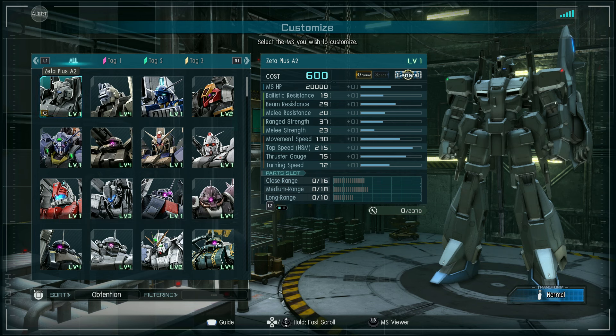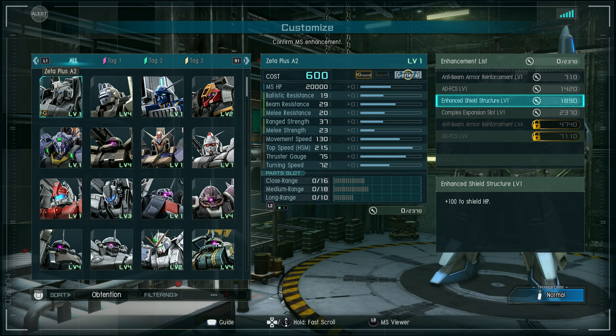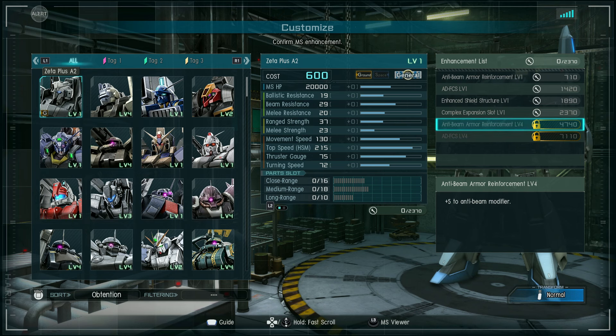It has 16 close range slots, 18 medium, and 10 long range slots. At 710 enhancement points you get an extra point of beam defense; 1420, an extra point of range strength; 1890, an extra 100 shield hit points; 2370, you get all your expansion slots, one each in the three locations. Five extra beam defense points if you paid DP and enhancement kits to get past the first lock at 4740, and if you fully unlock it and get 710 enhancement points, you'll get another 5 ranged strength — not bad.